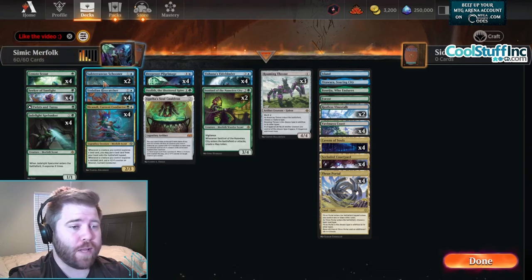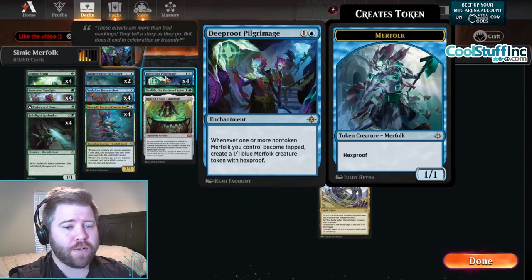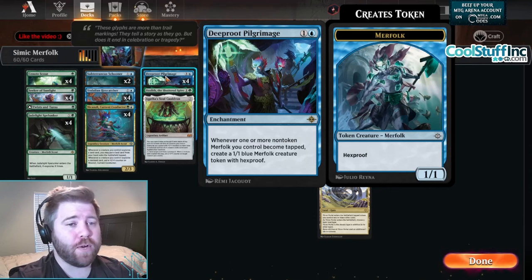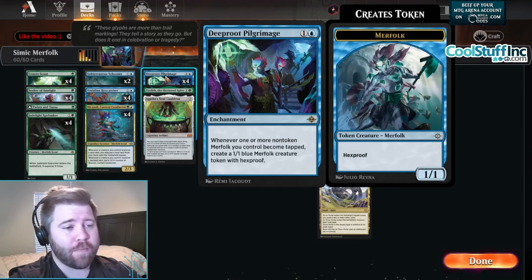We're playing Deep Root Pilgrimage - two mana enchantment. When one or more non-token merfolk you control become tapped, make a one-one blue merfolk creature token with hexproof. So you really really want a one mana creature because we're playing this on turn two - tap it, make a one-one, keep going.